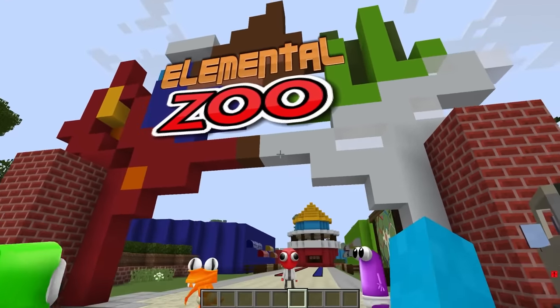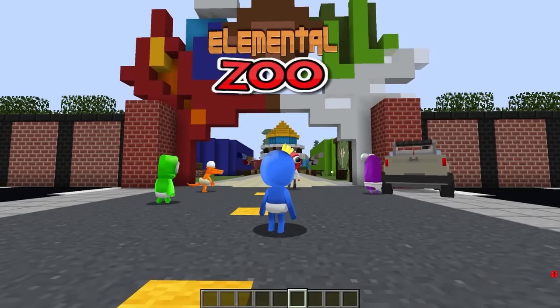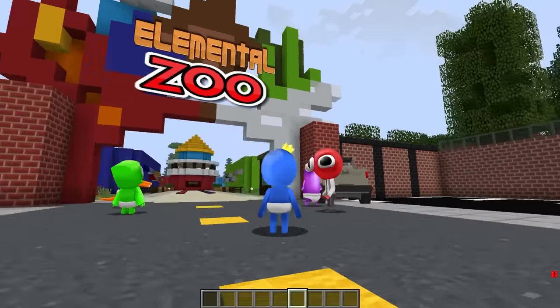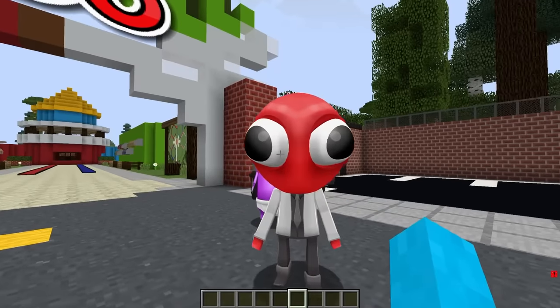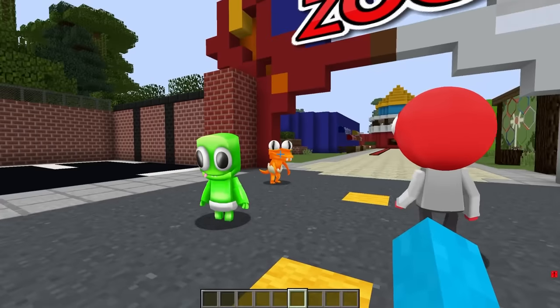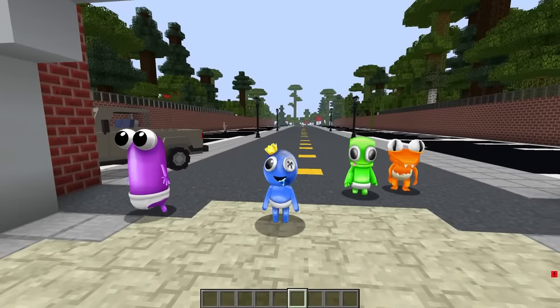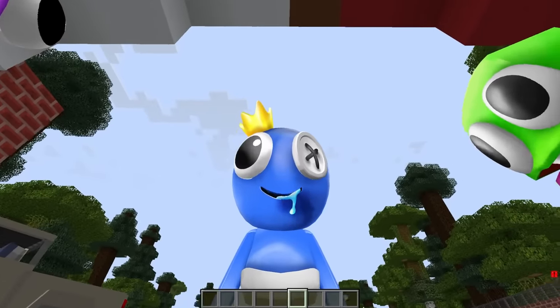What are we doing today, right? Better late than ever. The elemental zoo alphabet. Each rainbow friend is a different color, and colors represent elements. Blue, what do you think you are? I'm blue, so it's gonna have to be thunder.